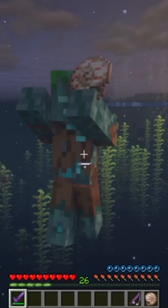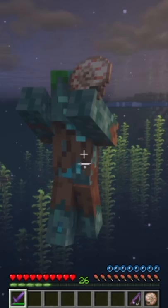The second method is by killing drowned that are holding nautilus shells. The third is the wandering trader. This trader is very rare, but once you find one you can buy as many nautilus shells as you want at once.